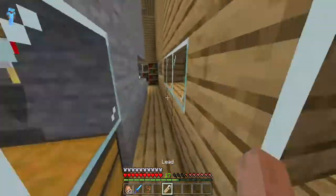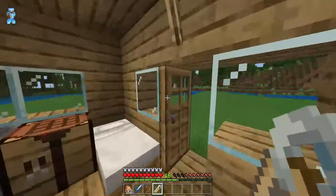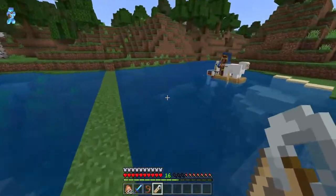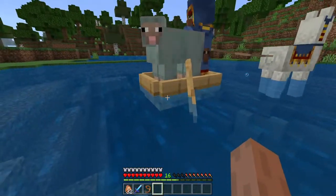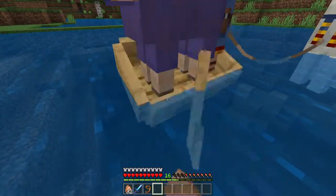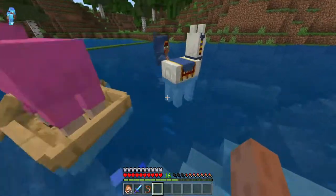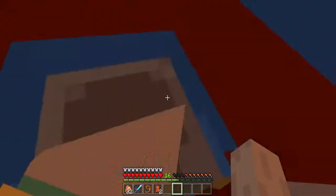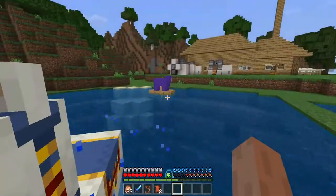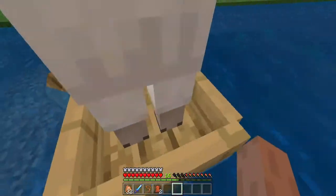You may have seen this done before — we need to call it 'jeb_' with an underscore. This has been an Easter egg in Minecraft for a long time. Now he's in the boat — are you serious? But yeah, naming it 'jeb_' turns it into a rainbow sheep. I might need to move the boat and rearrange things so only Boat Sheep can get in. Go away — go live on the other island, stay away from Boat Sheep.